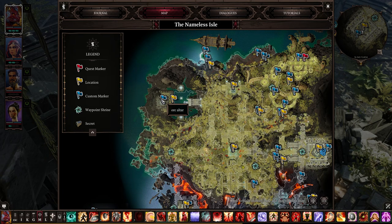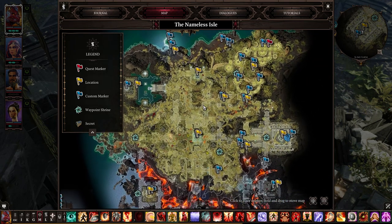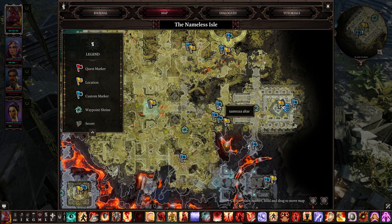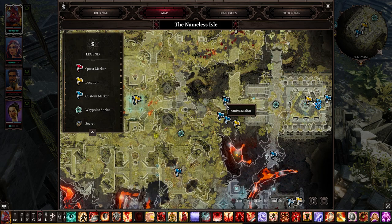The first one is here — the Orc altar, or better to say Rogier's altar. You can access it by killing this portal guy here, then the water will be removed and you can access the temple. The next one is here: the Xanteza altar, the Imp Realm. You'll get a rune and once you use it, you'll access the Imp Realm and get a second altar.